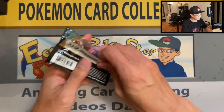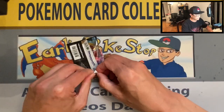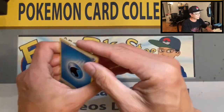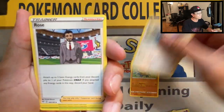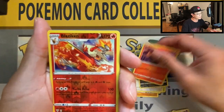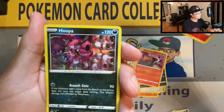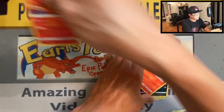Grabbing these from the right side of the box. Water energy, Vibrava, Corpse Choir, Rose, Centret, Rolycoly, Squirtle, Spinarak, Larvesta, Blaziken reverse holo — that's awesome — and a Hoopa holographic card! Very cool.